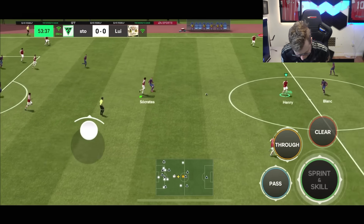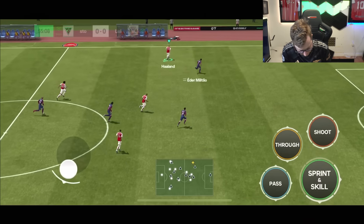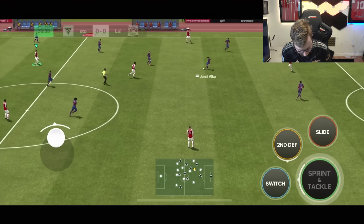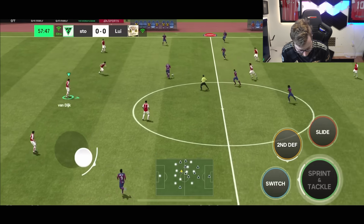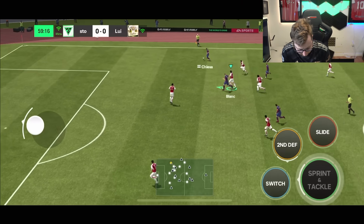Here we go — send it up. Henri taps it out to Holland on the wing. Holland looks to send it back to Henri, but can't get it past Militao. Our effort to get to Henri that time didn't work out, but a good play originally from him to get into that spot.